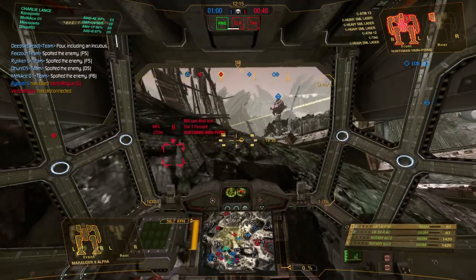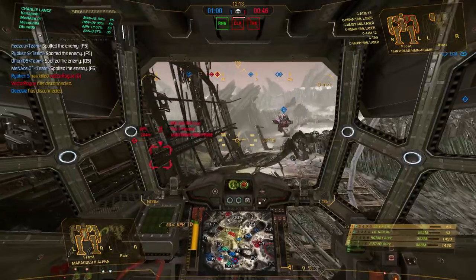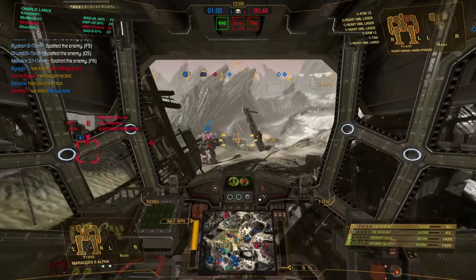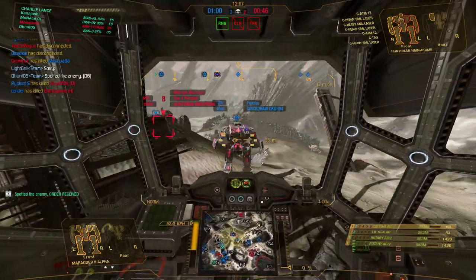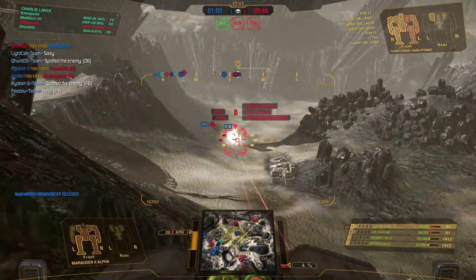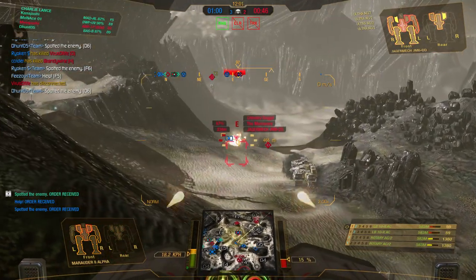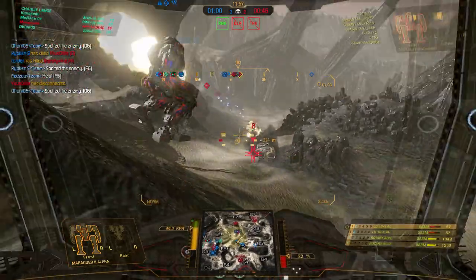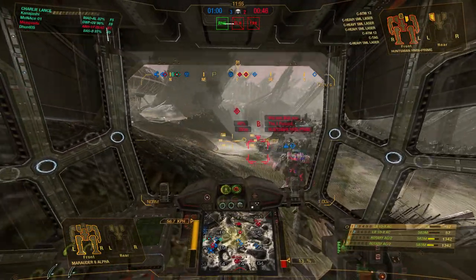That Huntsman — he is not the kind of person I want to be fighting right now. With his two ATMs he can do too much of a volley against me before I can get my rotary spooled up on him, so we need to push him in, come around this corner where he doesn't have cover and make him hurt. There's also this guy in the background which we'll pepper a little bit — remind him that we're here.